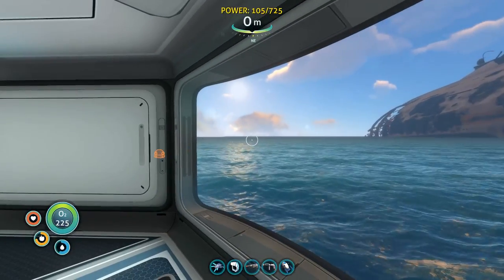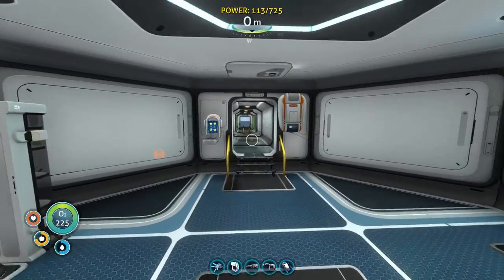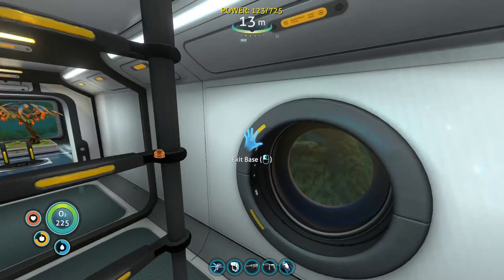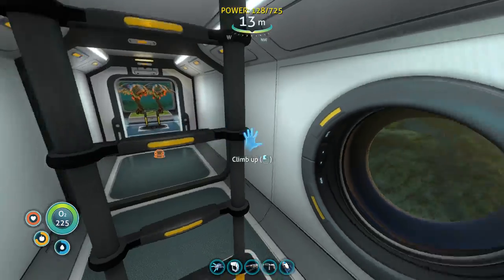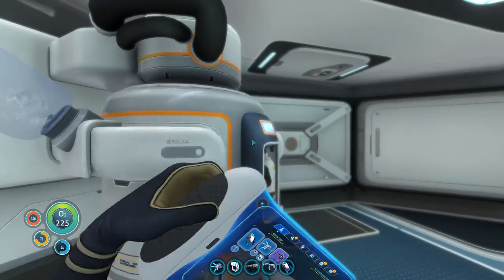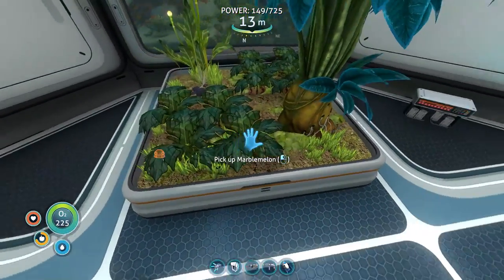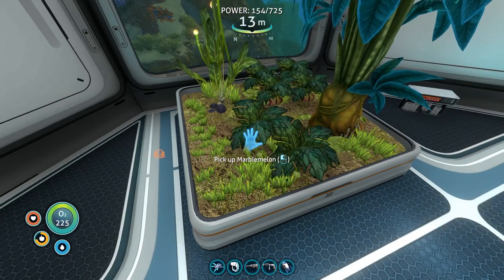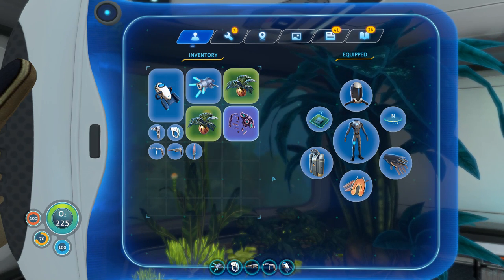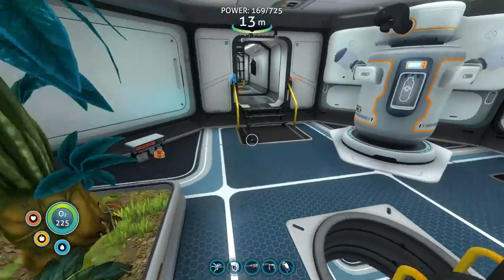Hey everybody, it's BC here and welcome to another episode of Subnautica. A new day has arisen. I've been doing a few things around here. We still got to get around and move — I want to try to get over to the thermal area so we can get some proper power because we ran out of power again. I had the bioreactor up and running. I'm gonna take a little bit of supplies with me.